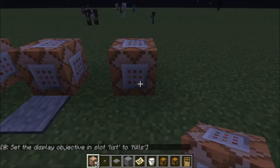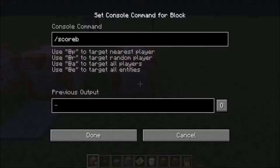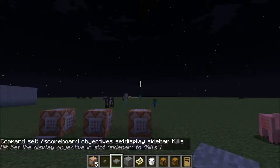There are a couple more things to do. Get another command block and do slash scoreboard objectives set display. I want to make sure I get this right for you guys — yep, I am doing this correctly. Click done, put your press plate down. Now that sets it, as you can see.